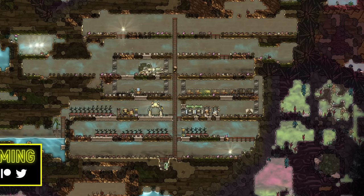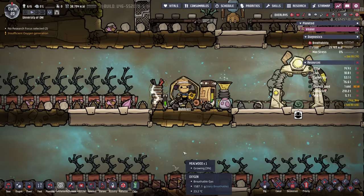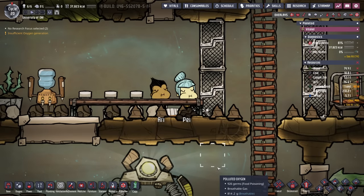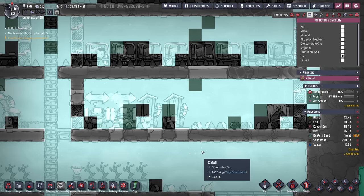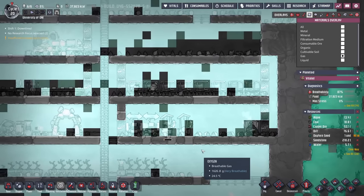Welcome back to Echo Ridge in our next episode of the Ultimate Beginner's Guide. We have a few objectives today: one, we're going to be upgrading the power situation; two, we're going to try to get the duplicants off of eating just raw meal lice because, quite frankly, it looks yucky. And lastly, we need to do something about all this polluted oxygen — it's starting to get out of control.